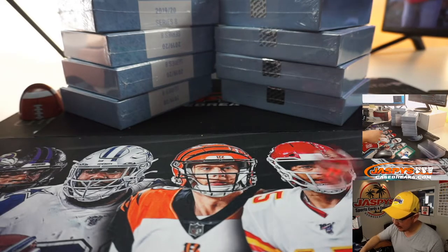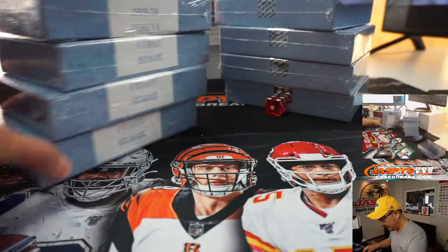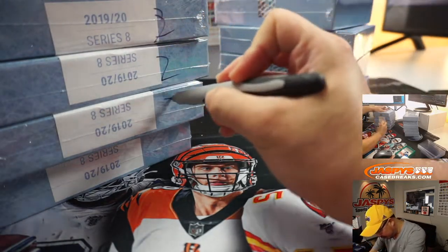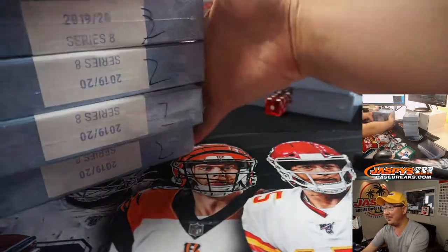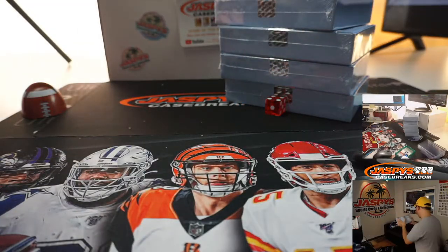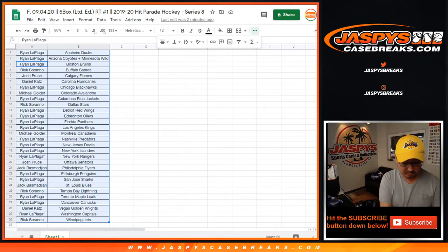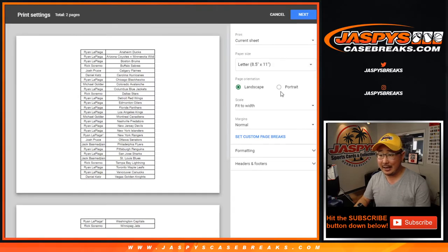Second half already in the store if you want to go and get it. We'll save these — kind of chicken scratch two or Z or whatever you want to call it — so we know they're from the same case. We'll probably get to the second half shortly. No trades — trade window closed. TWC means trade window close. Let's print and rip.